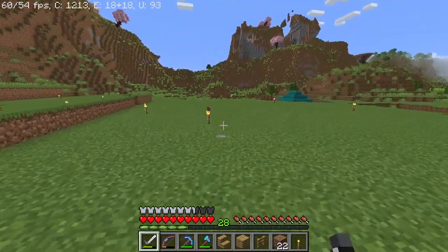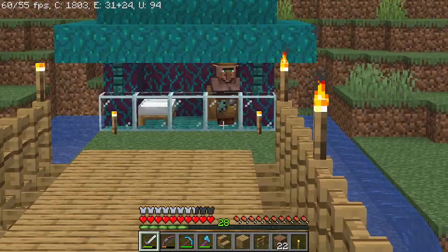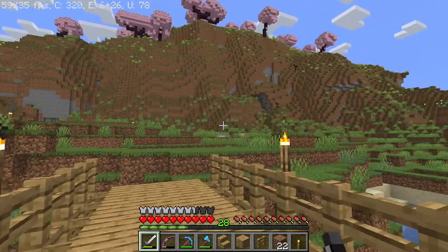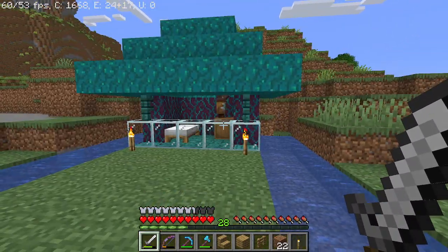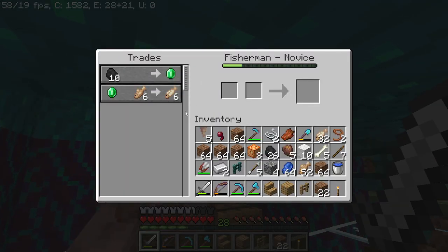Let me show you one of the little houses I've started to build — this is going to be the fisherman's hut right there. This is really what I want to do in general for the entire village: make small areas for each of the traders. This one, for example, is the fisherman — you can see we can trade for a cod.